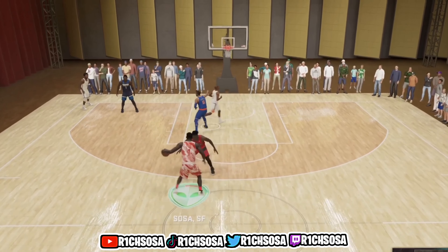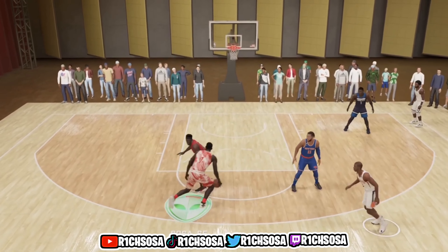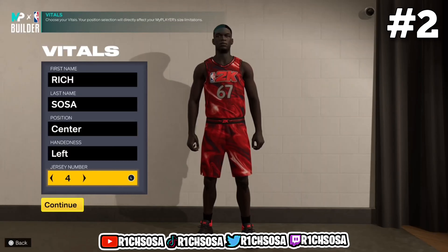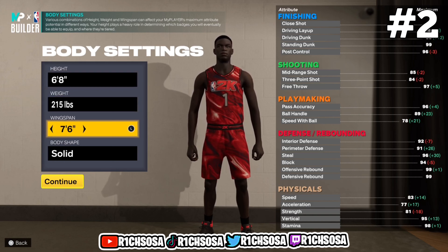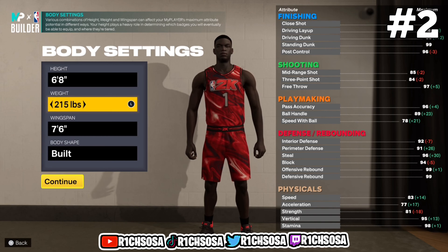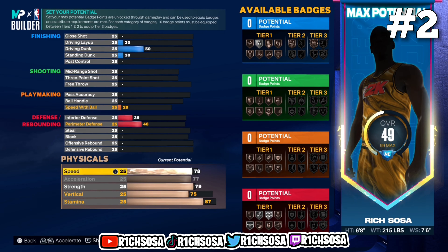This build is going to be one of the best defensive builds I've brought to y'all in a while, and the best thing about it is definitely going to be the name — you're going to get one of the most rare center build names. Let's get started: I'm going to go with the height of 6-8, 215 for the weight, with a 7-6 wingspan — these numbers are adjustable to your own liking. For the physicals I'm going with 78 speed, max out acceleration, 79 strength, 75 vertical, with an 87 stamina.